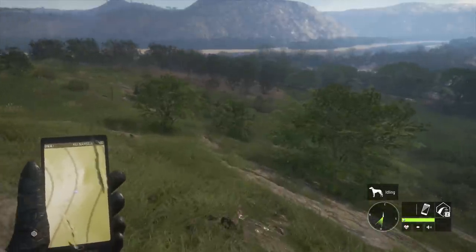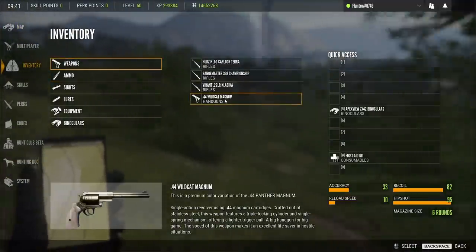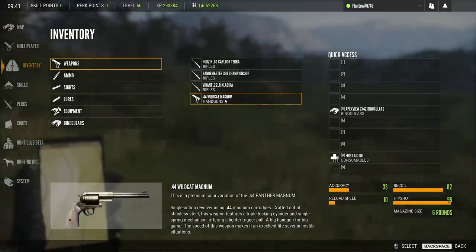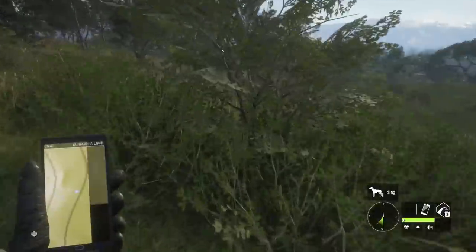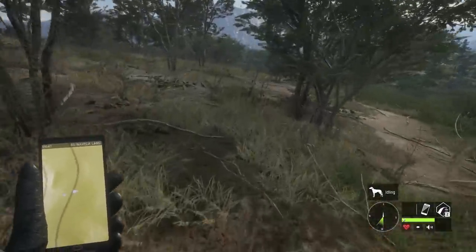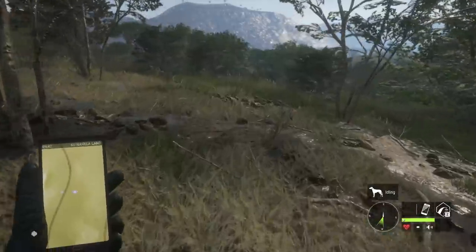There is a weapon that was once a console exclusive called the .44 Wildcat Revolver, which I really like. It's kind of similar to the .44 Gaucho, but it's one we've never taken a diamond with. In fact, I don't think we've fired it since it became available on all platforms. There are a lot of animals on Vranga that we could take with that — maybe we could get a diamond with it, I think that would be neat.